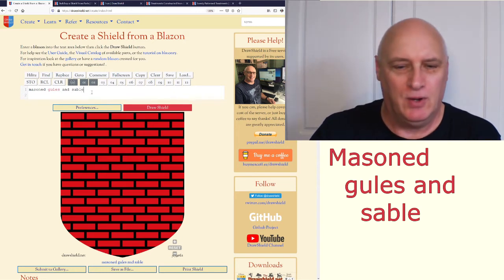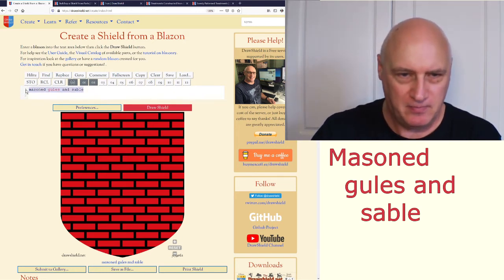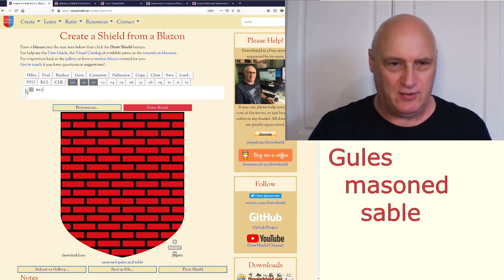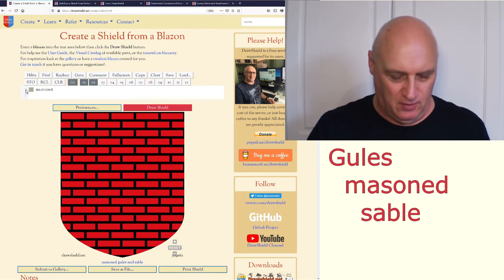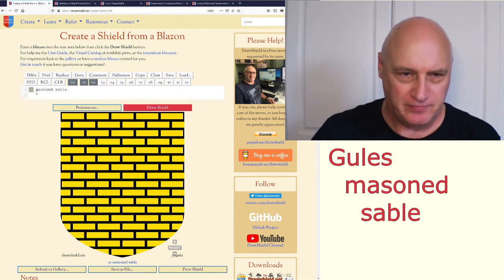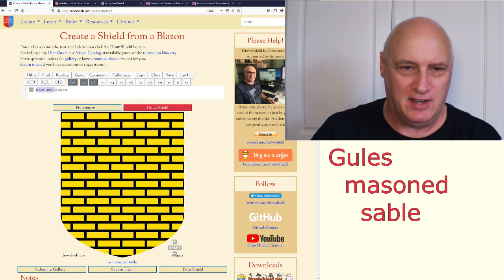Most treatments will need two colours. The other way to specify a treatment is to give a colour, then the name of the treatment in the middle, then another colour — and here's the same thing but in gold. So you have: a tincture, the name of the treatment, and another tincture.